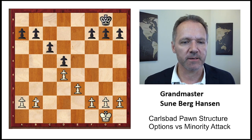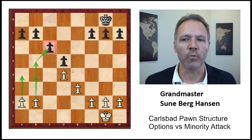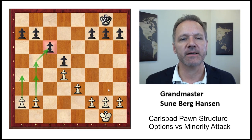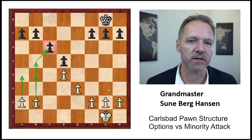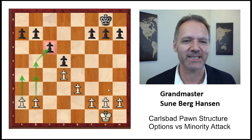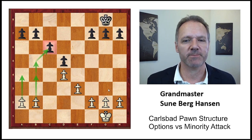White's plan is basically to push the pawn forward and make Black's pawn weak — this is the minority attack. Black will have weak pawns and can respond in a lot of ways. Usually there will be a lot of pieces on the board; in general, the more pieces, the better for Black in some way, though it's not always clear. Nothing is set in stone in this Carlsbad Structure.